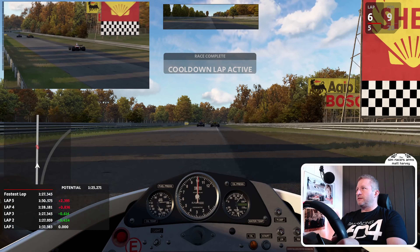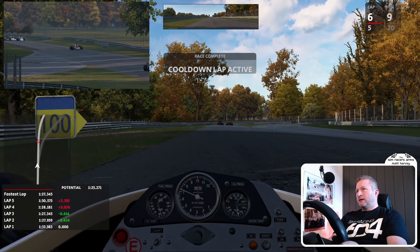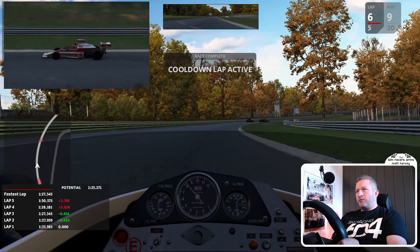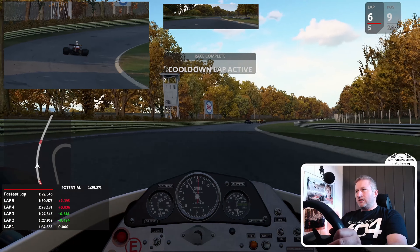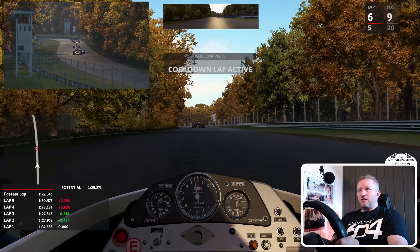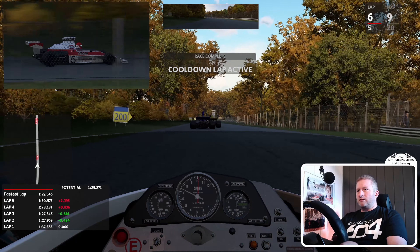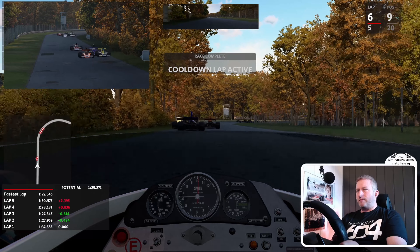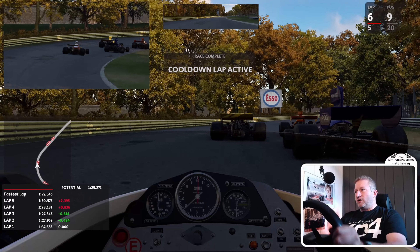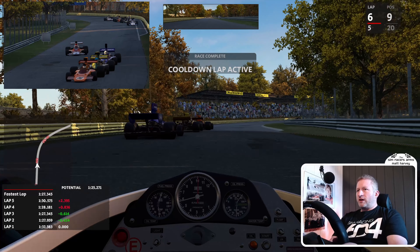So, historic 1971 Monza — I think the graphics are really good, the autumn leaves look great. I think the AI could be improved just slightly; they tend to spread themselves out across the track, where I think really you'd be aiming, even in these cars, to slipstream and then slingshot. I don't think you'd spread out three or four across the track. At least the AI give you a good race and don't crash into you or do strange things.